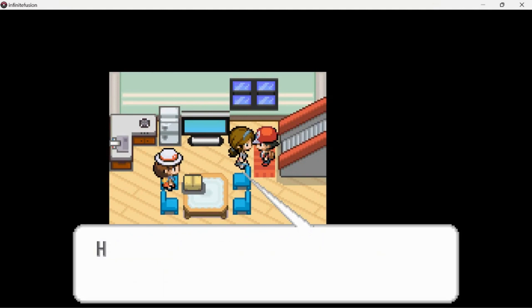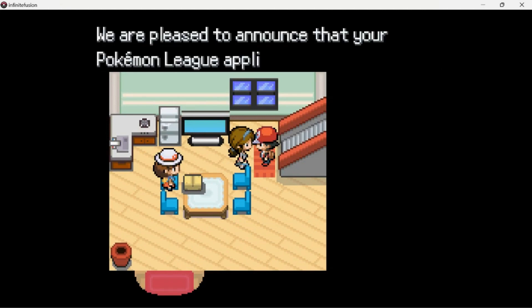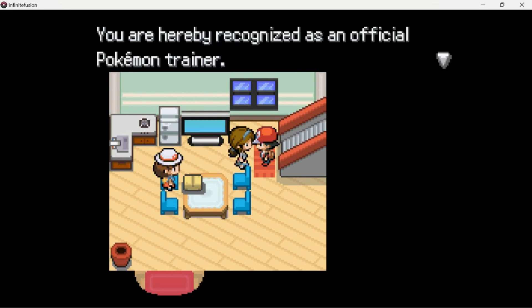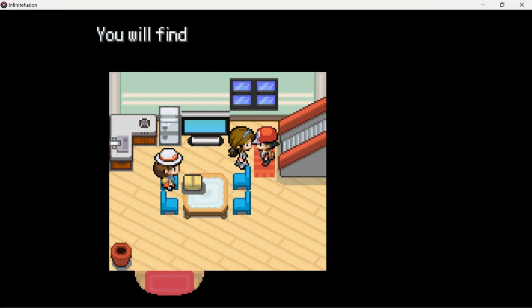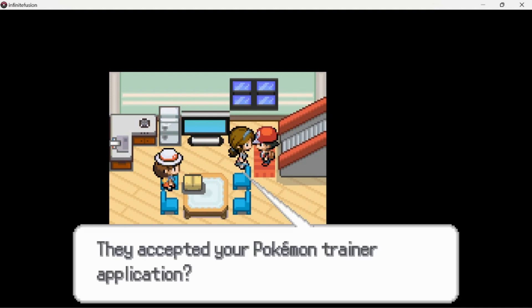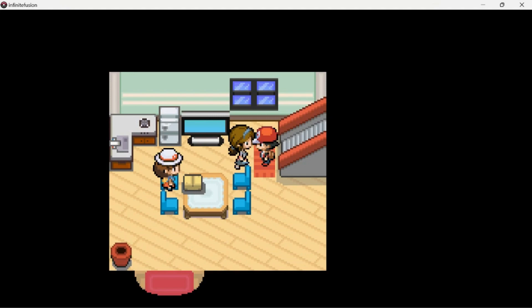Shadow received a letter from the Pokemon League. It says: 'Dear Shadow, we're pleased to announce that your Pokemon League application has been accepted. You are hereby recognized as an official Pokemon trainer. You may now earn badges to take part in the Pokemon League challenge. You will find your trainer card attached to this letter. We wish you the best of luck — the Pokemon League Admissions Board.' Shadow obtained the trainer card.